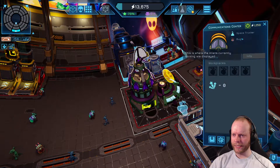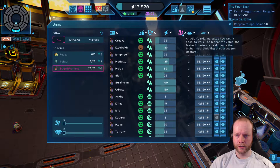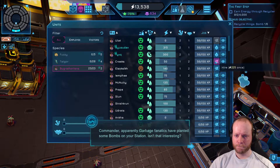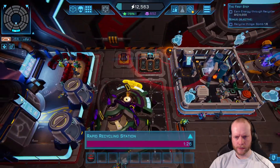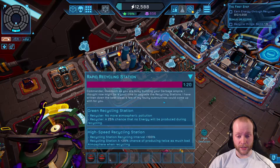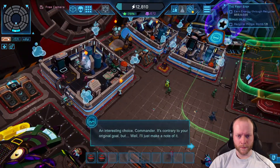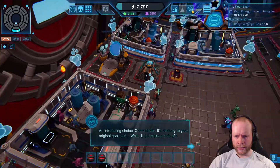We need Bug Rathorian aliens for the communication center, but I can't hire them. Apparently garbage fanatics have planted more bombs. Upgrade options for the rapid recycling station: no atmospheric pollution with a 25% chance that no energy will be produced, or 100% interval with a 25% chance of producing twice as much energy. We've recycled half the garbage bombs needed — keep up the good work.